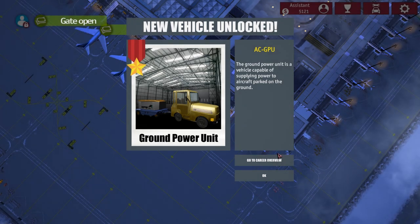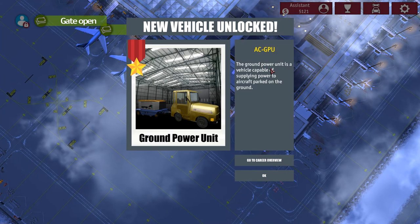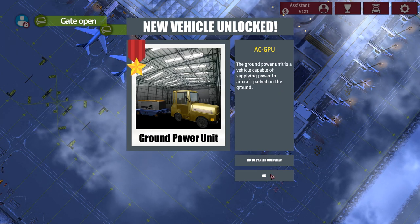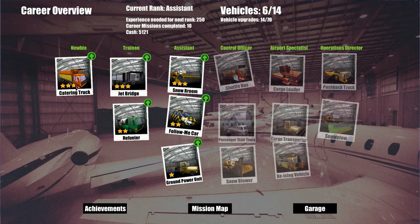XP to next rank: 250. I guess one or two more missions. In the meantime we've unlocked the AC GPU — the ground power unit is a vehicle capable of supplying power to aircraft parked on the ground. Before we get into that too much, let's go upgrade some vehicles.